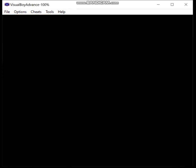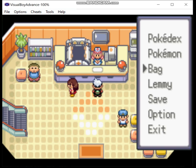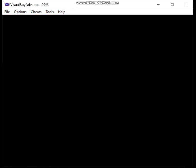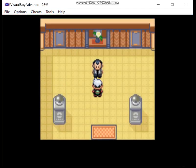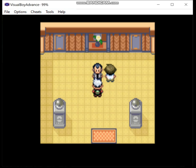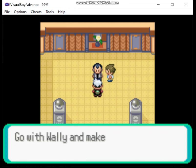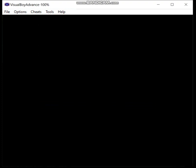We finally reach Petalburg City. Let's heal up. We also pick up an Ultra Ball from Pickup — useful for catching Pokemon with low catch rates. Now we go talk to Dad. It's the first Pokemon game in which you can actually meet the player's father, and you end up having to battle him later. Ruby, Sapphire, and Emerald — and the remakes — are the only games where the player's father is present. What is it that Game Freak has against people having fathers in their lives?